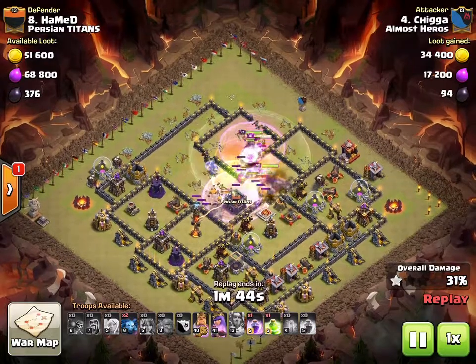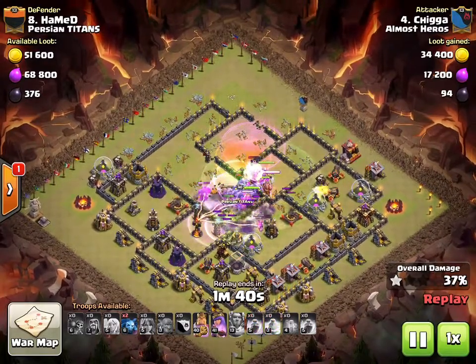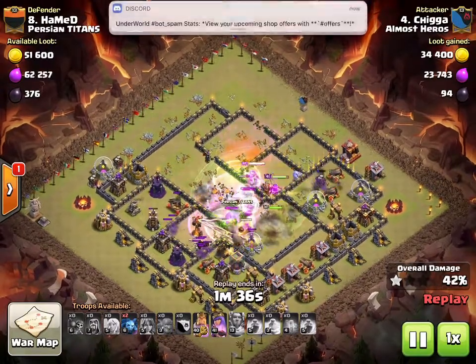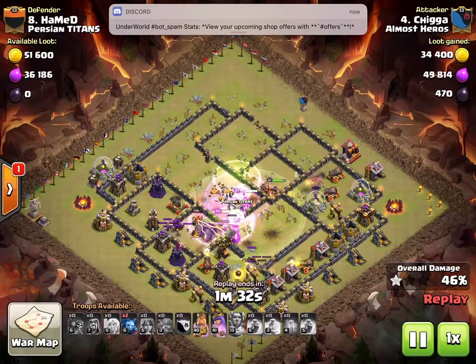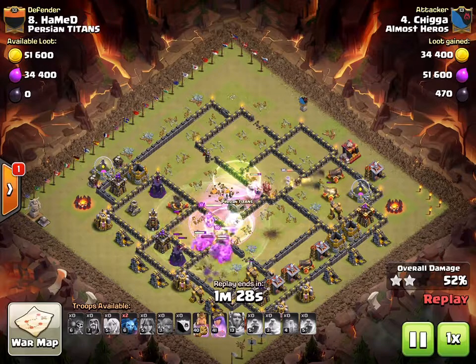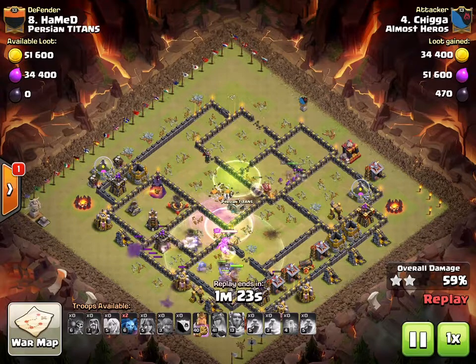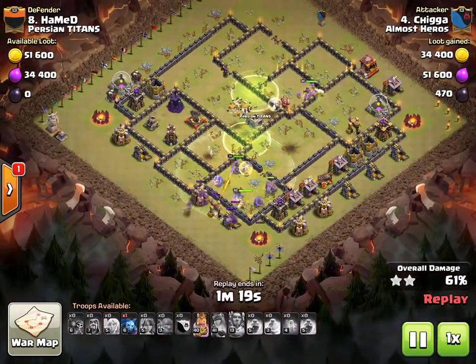His troops have taken out one of the infernos and now the Town Hall is going. It's going so fast it's hard to commentate, but the bowlers under rage are doing really well — running right through this base. Warden's ability was used, and king and queen still both have their bodies and are looking pretty good on health. The queen is going down so he pops her ability.